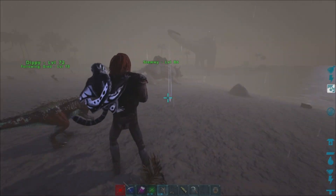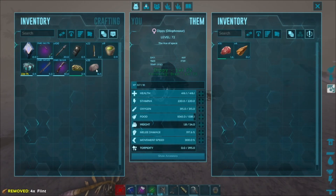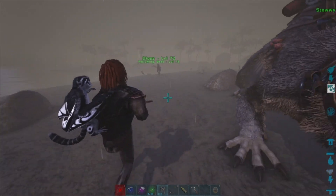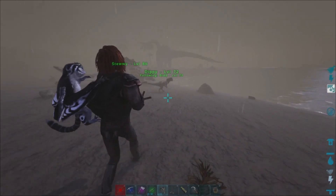Here we go guys, we got them. We got our Dilophosaurus — put some stuff in there. And now we can carry that around and we got a little pack animal or a little dog, whatever you want to call it.